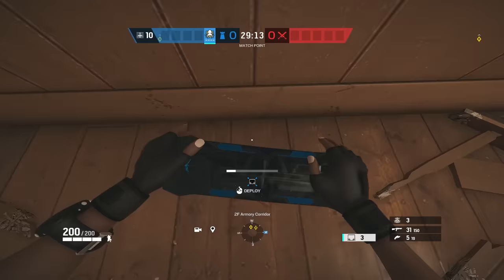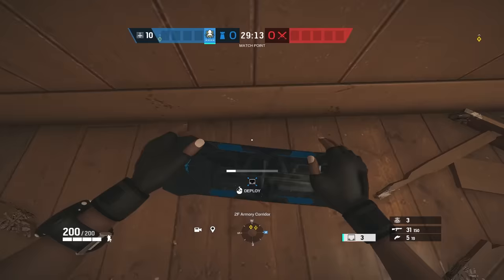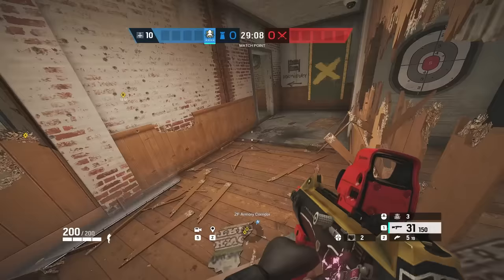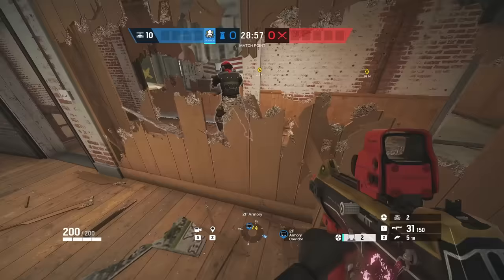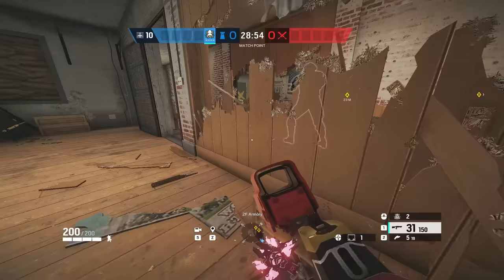If you picked Alibi, make the exact same head holes, but this time put Observation Blockers on these head holes. What this is going to do is make it so if anybody drones in Master, they won't be able to see your hold, but they also won't be able to see any Alibi clones behind these Observation Blockers — making it so when they run in and shoot the Alibi clone, you can easily swing and kill anybody that's getting pinged.